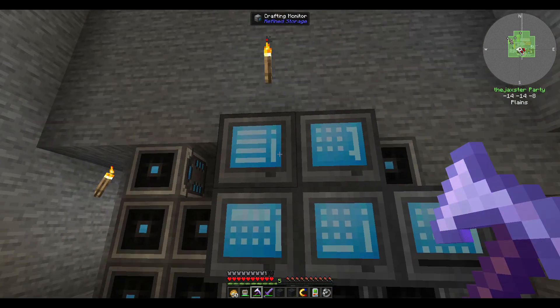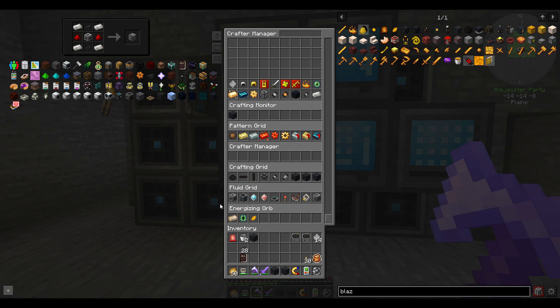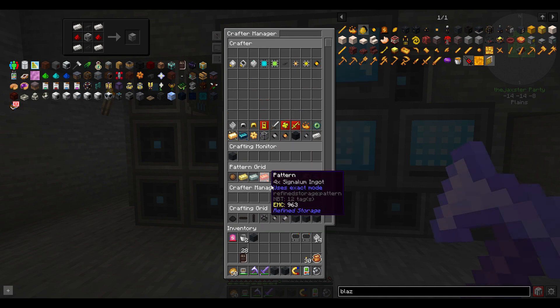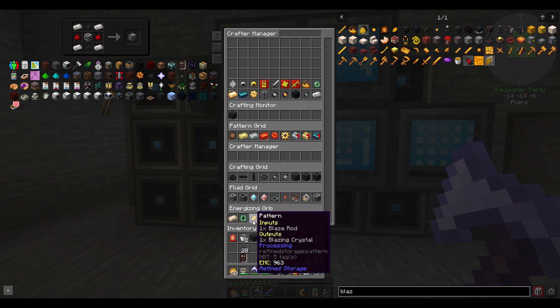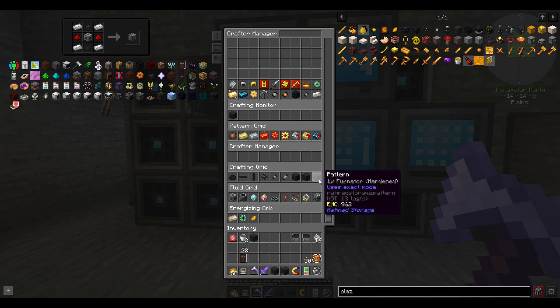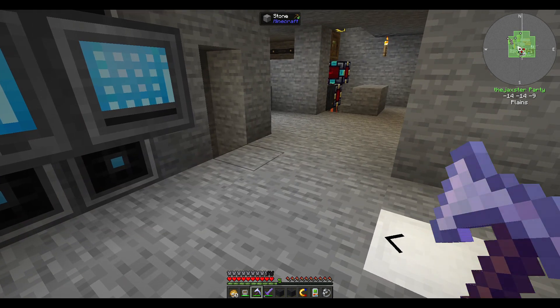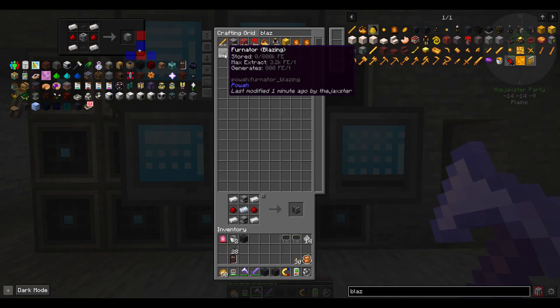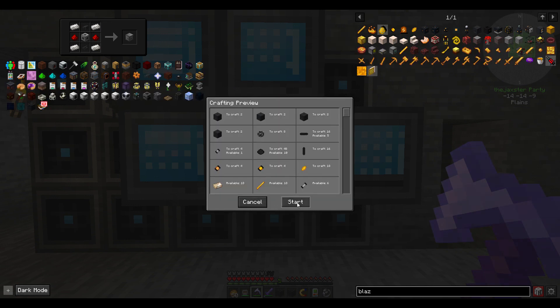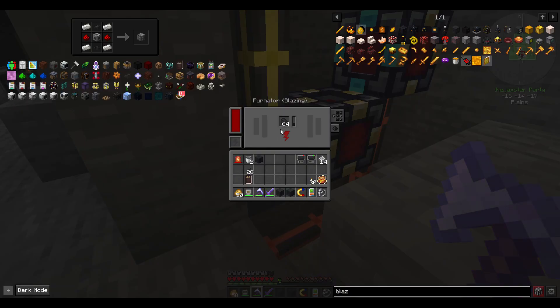Hey guys, welcome back! Over here we've got some good stuff going on - the crafting monitor from last episode, and I've built some more crafters. We've got a crafting manager so we can see what's going on with everything. In our energizing orb I've added the blaze rod pattern for making the blazing crystal - just one blaze rod energized - which lets us get up to the blazing infernator.